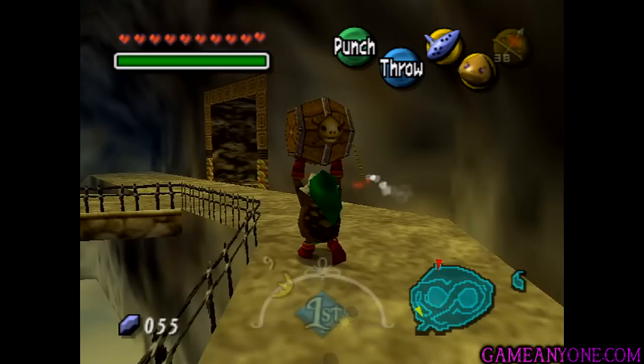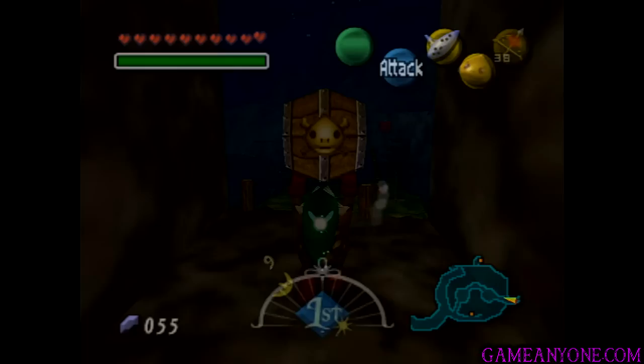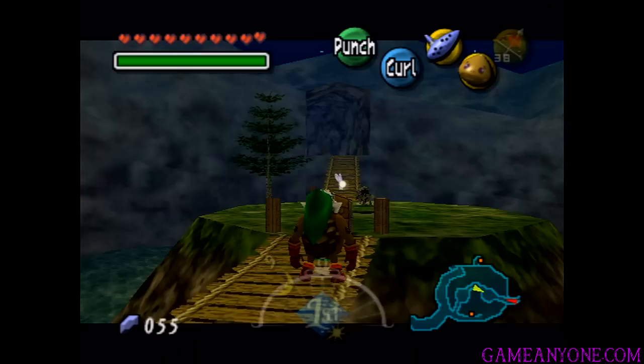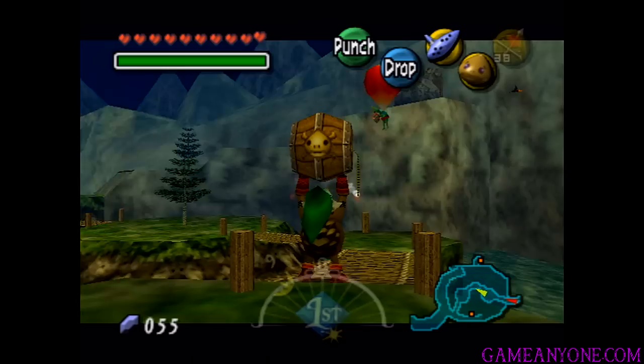Let's walk back up here using pretty much the same path that we took before with the Rock Sirloin, except this time we're going to head to the Goron Racetrack. It's actually in this little three-island area. Let's head on down the bridge, being careful not to fall in the water. That was weird — I guess he hit a bump or something. I did not hit anything there.